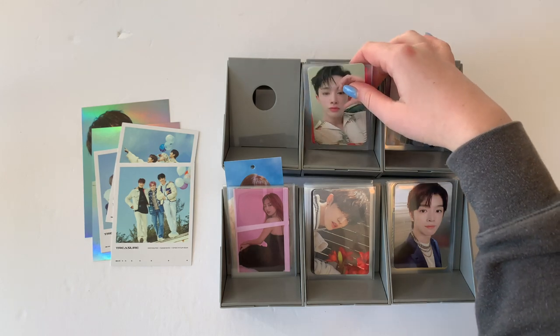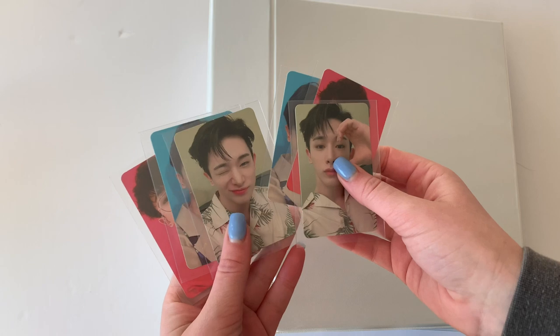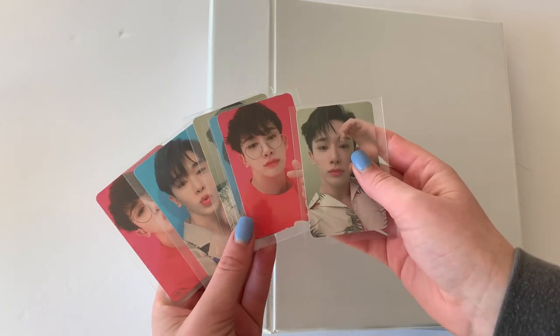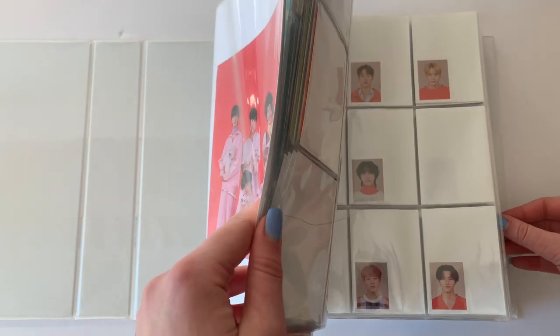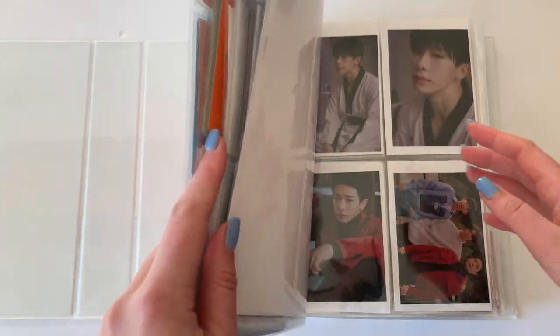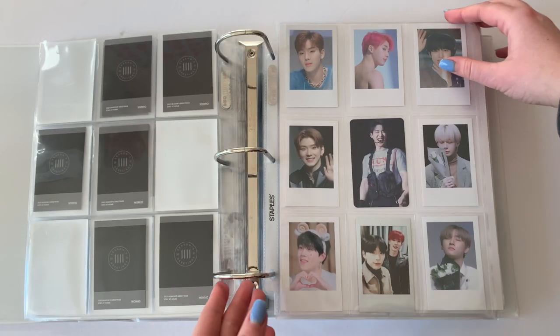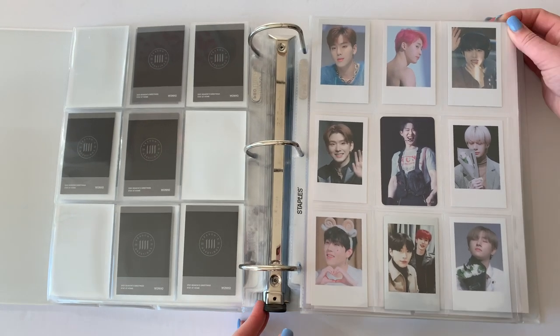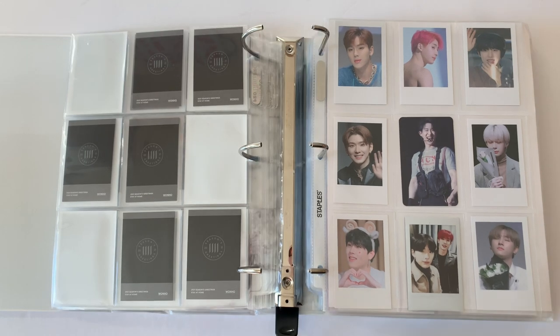We're going to start with the Monster X binder and go from there. I debated about which Monster X binder to put these cards in, but yeah, these are Wano's fanship cards, which are so freaking cute. I think I'm gonna put them in this binder — this is my like extra stuff binder — probably behind his Season's Greetings stuff, even though the fanship technically goes before the Season's Greetings.